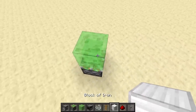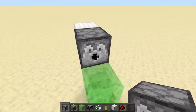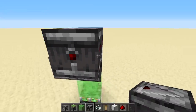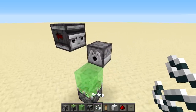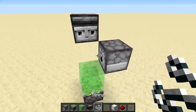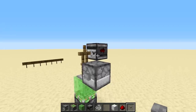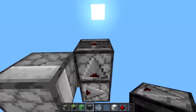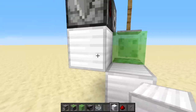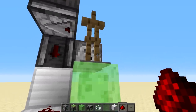We'll put a slime block on top of a sticky piston, then place a dispenser behind it to dispense the armor stand onto the slime block. We detect that with an observer — and with a string in front, as the armor stand comes out of the dispenser, we should see that observer light up. We carry that signal down to the actual piston using a couple of observers, and some redstone powers the piston as the armor stand comes out.